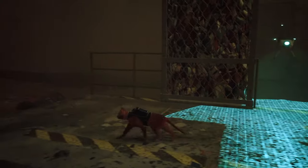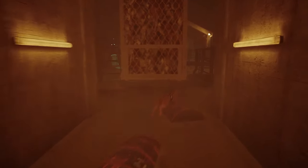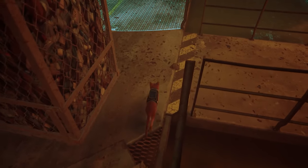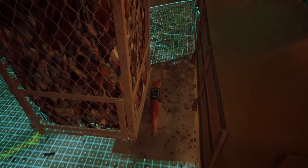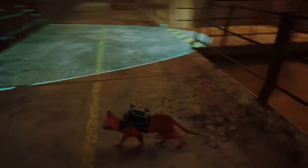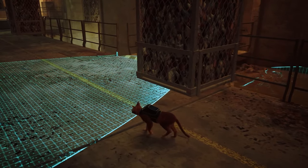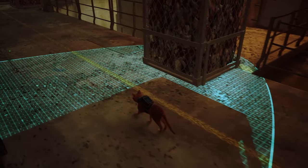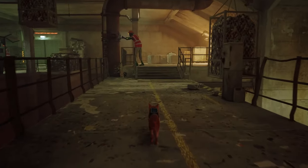For this part, you want to use the shadow of the garbage container. Make sure that the sentinel is always on the opposite side so you're not in its field of view. Same thing here — hide behind it and use the shadow. Go to the other side because the sentinel is on the other side now. Use the shadow. And yeah, that's the first part of this achievement. Now let's jump onto the second part.